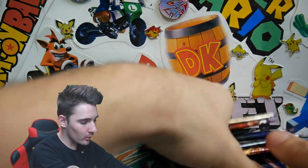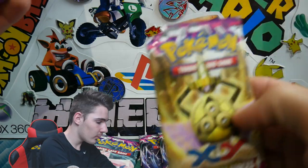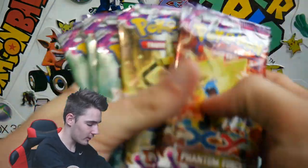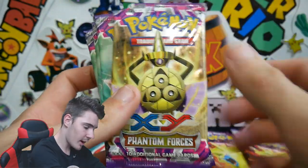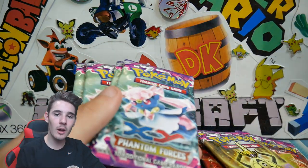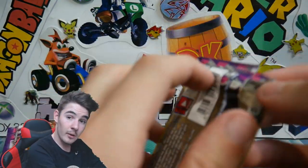Alright, so we got all those out of their blister packs and threw all the rubbish in the bin. We'll get all of these into order. There's a corner missing on one. We got one Aegislash pack. Let's go through what sort of packs we got: we have a Mega Gengar — three of those — two Mega Manetric, one Aegislash which is really weird and has a corner missing, and four Diancie packs. Let us get into this opening.